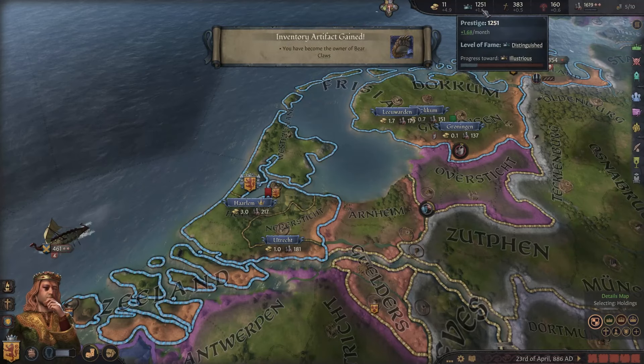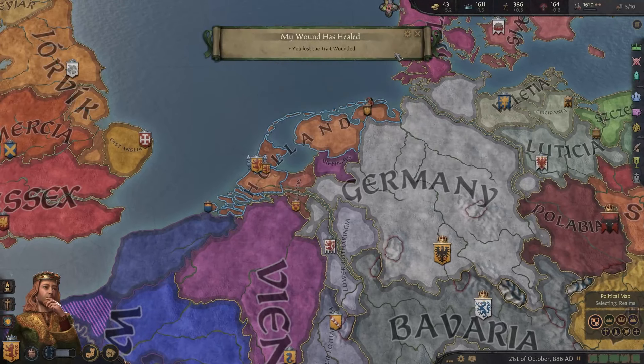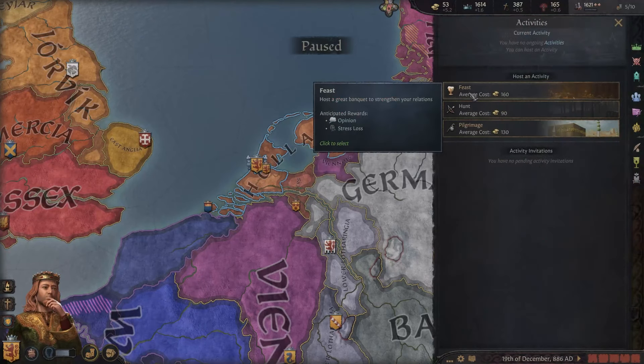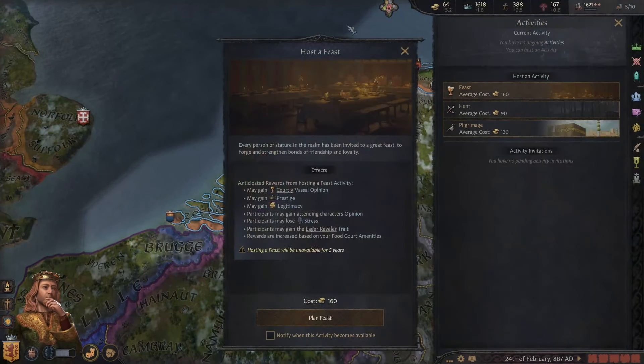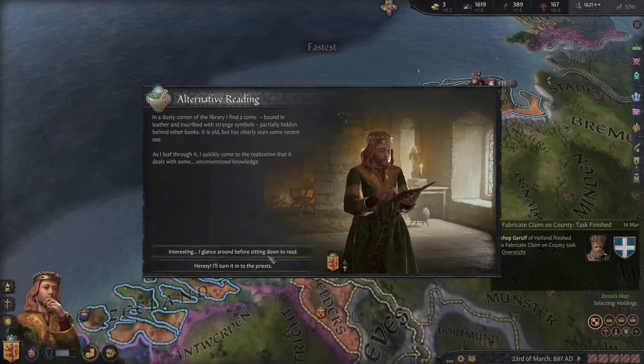We are now distinguished but still need one level higher — illustrious — to get the kingdom, and we need more duchy titles. We'll have to keep doing prestige activities. A feast only gives opinion and stress loss unless we have the eager reveler trait, after which we also gain prestige. It does cost more than a hunt though. We get another claim as well. Focused reading gives learning — let's do that. I have to watch for Gelre when they lose their allies.